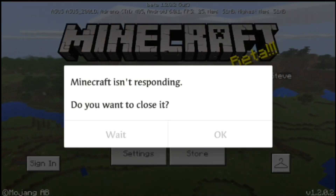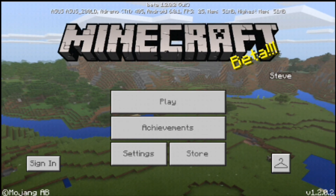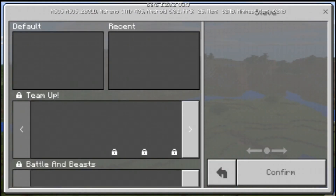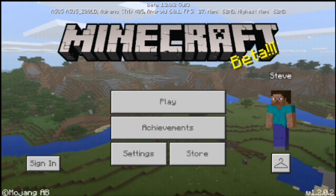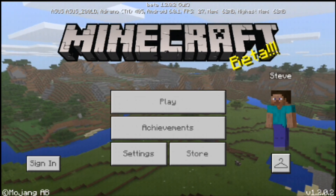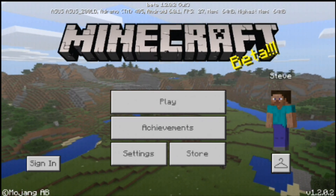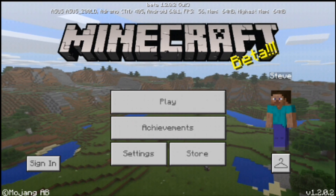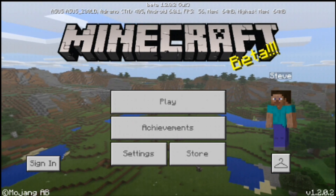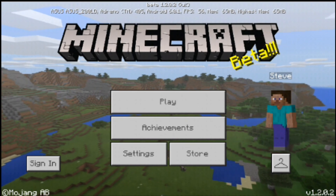The logo has changed! Oh, where am I — I'm invisible — oh, here. It says beta 1.2.0.2, guide 3, Asus Z00LD, Adreno — 161 FPS, 610.